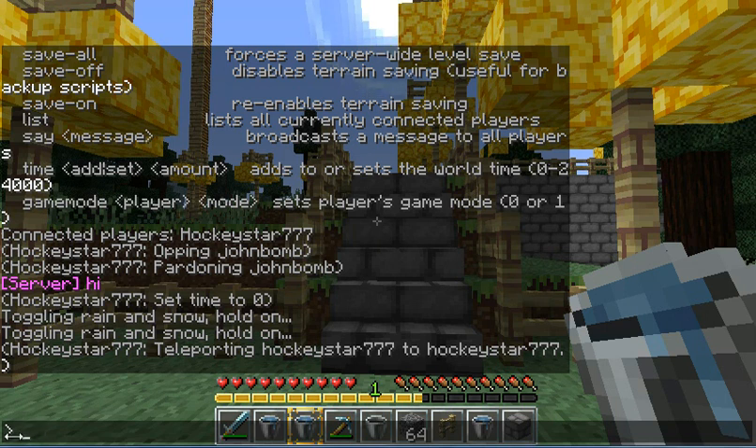Then there's the /whitelist command, which adds or removes players from the whitelist. You type /whitelist and then add or remove and the player name. My server isn't whitelisted so I can't demonstrate it fully, but you can also turn whitelist on or off by typing /whitelist on or /whitelist off.